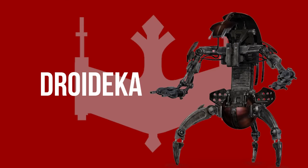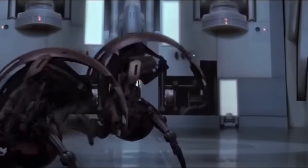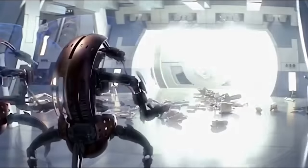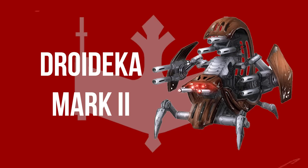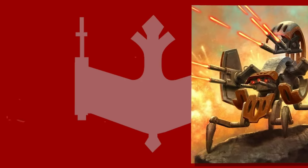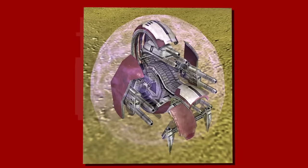Droidekas, also known as destroyer droids, were dangerous and deadly, designed to exterminate their adversaries. They could transform their shape by curling into a ball and moving up to 75 kilometers per hour, or stand on three legs and utilize a shield generator while firing at a target. The Droideka Mark II was an upgraded variant capable of switching between blaster cannons and ion cannons, allowing them to combat infantry or vehicles. But the droids were deployed too late into the war to play a significant role.